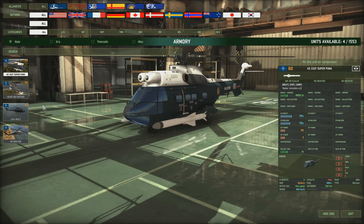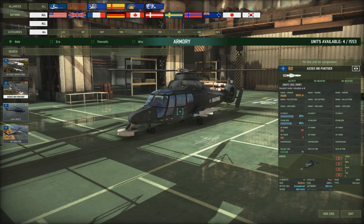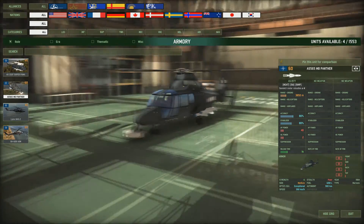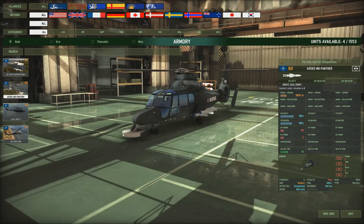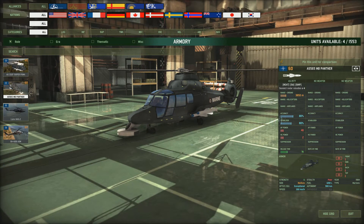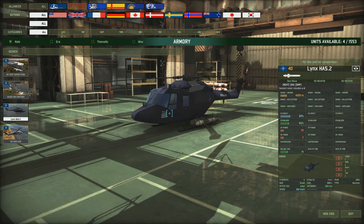Then we've got the Panther. I don't really bring these out mainly because of the range - they can only really be used against ships which haven't got fantastic anti-helicopter missile range. The range is only 3850, which isn't brilliant for an anti-ship warfare missile. It does have four of them though and the accuracy and stabilizer are fantastic, although the AP power lets it down a bit. These are also 60 points, so comparing to the Super Puma I would definitely take the Super Puma.